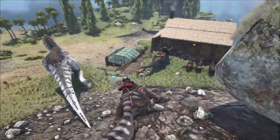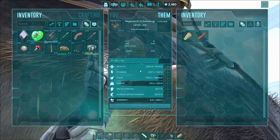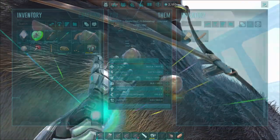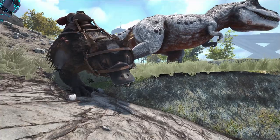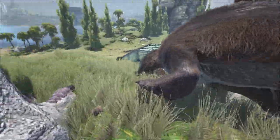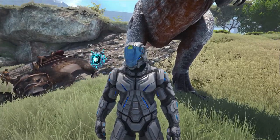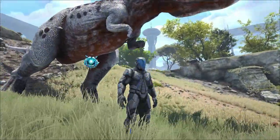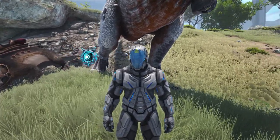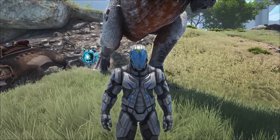I haven't even set foot in the Aberrant Zone yet, or even touched half of this map. We've just got the basics together — some veg on the go, we've got metal, we've even got a Rex. Most of the dinosaurs so far have been quite high level on this map. A lot of stuff is quite OP, but I'm sure it'll get harder as we continue. I haven't even looked at the missions yet, so there's still so much content to go through. I'm in no rush — I'm just enjoying it and I hope you are too. Until next time, I'm James from Complete Games. See you.